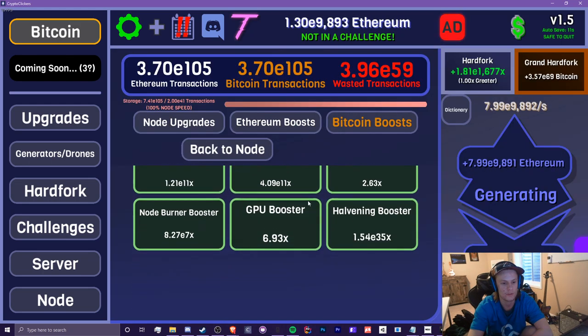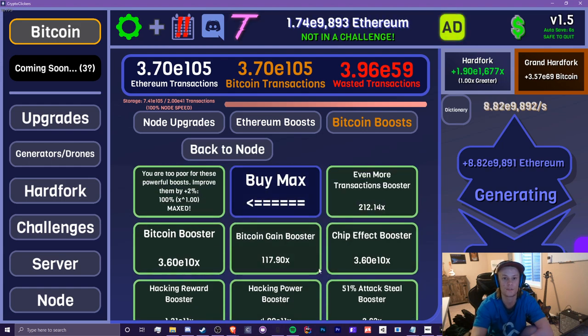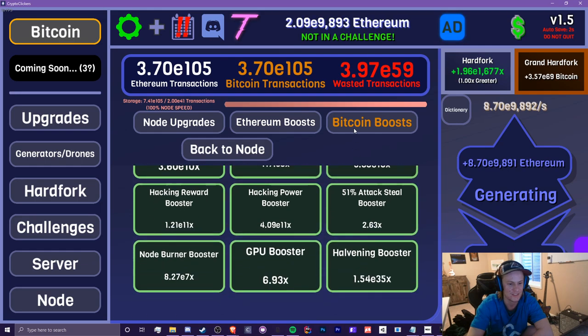In Node, I have gotten rid of one of the Bitcoin boosts — the one for Microfaucets. It was too overpowered and it just kind of broke things. Microfaucets made it completable in one minute or less, so I got rid of that.